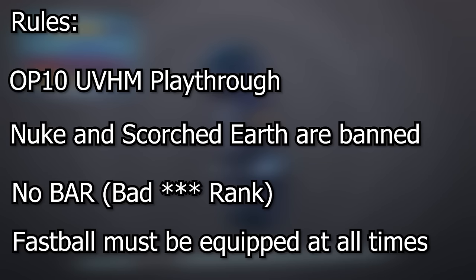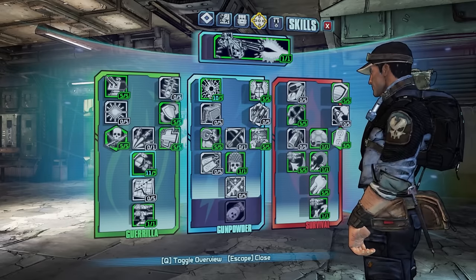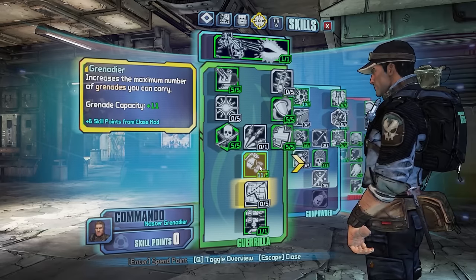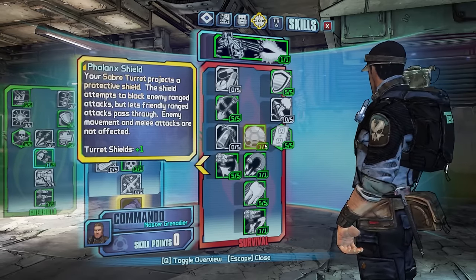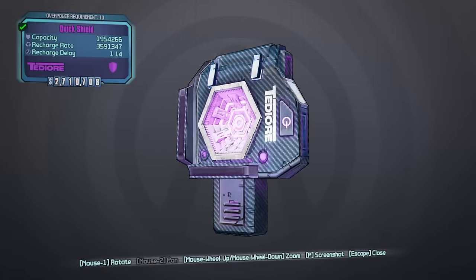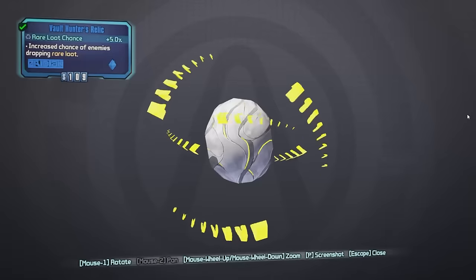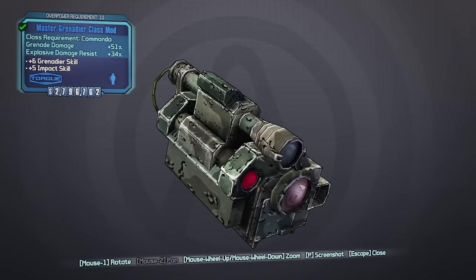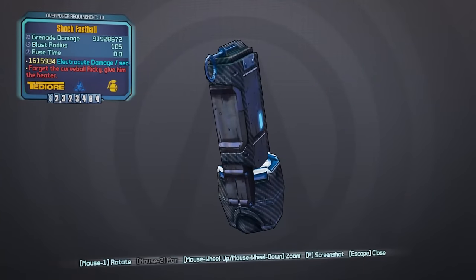With the rules out of the way, let's get to the build. The skills I think are important are Do or Die because I need to be able to throw grenades while down, and 11 in Grenadier to make sure I have the balls to beat this challenge. As for turret upgrades, I snagged the shield, Maglock, and extra turret skills for defensive help, and Double Up for slagging. Gear consists of a basic shield, a vault hunter relic, an expert grenadier mod, and fastballs in explosive, fire, shock, and corrosive elements.